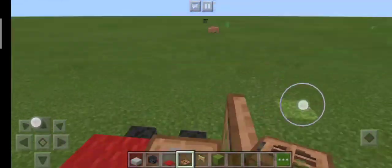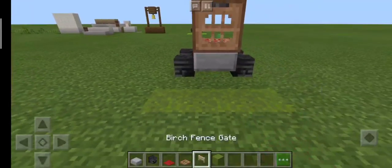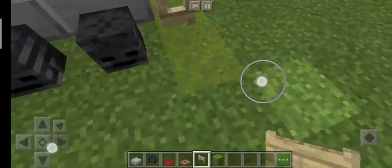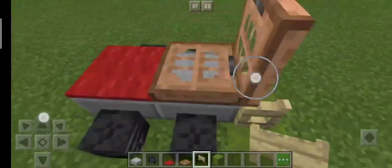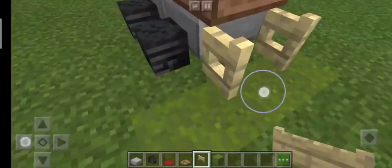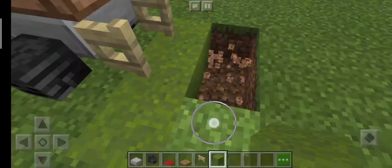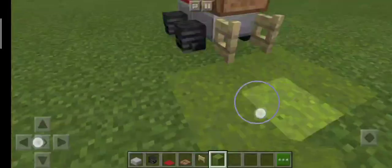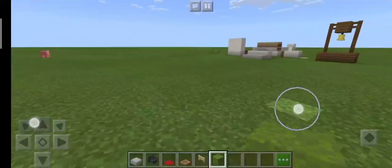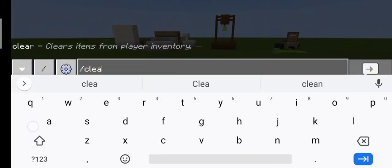All you have to do is press this and then open it — there we have it. We instantly have our tractor that cuts all the grass making a clean area. If you want to give it a little bit more detail, feel free — anything goes. Now moving on to our second build, let's just clear this.